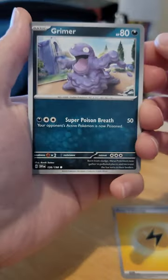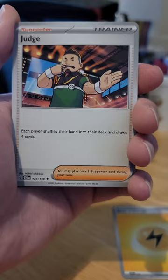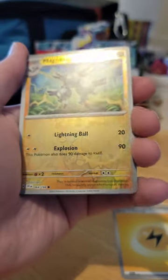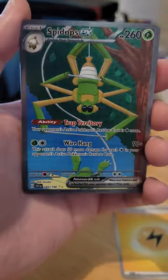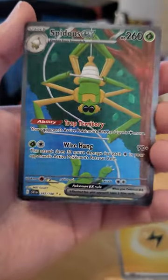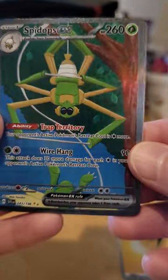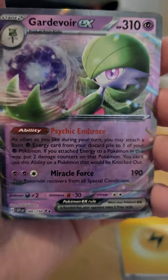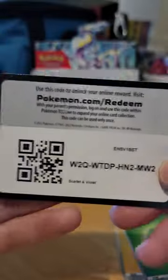Number two: Grimer, Bruksish, Cacnea, Sandile, Judge, Floetzel, Miriam, Reverse Hollow Magneton. Whoa, another Secret Rare Spadops EX. And another Gardevoir GX — man, these are some good hits. Grass and the QR code.